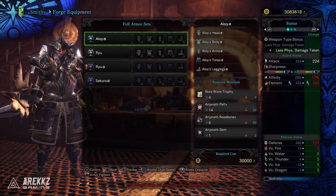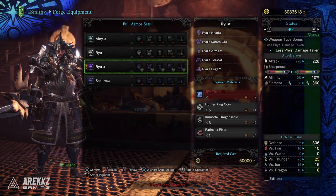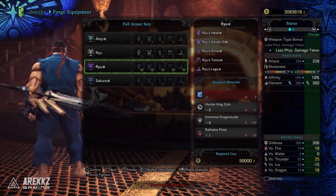You will need a grand total of four of these tickets. On top of that, you'll also need five Hunter King Coins, which can also come from this quest — so if you haven't got them, just do it on repeat until you have them. Plus you'll need six Immortal Dragon Scales and one Rathalos Plate.